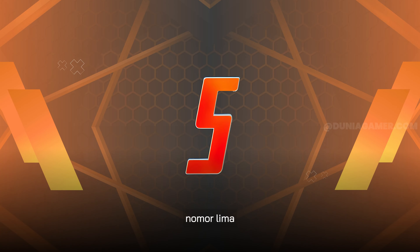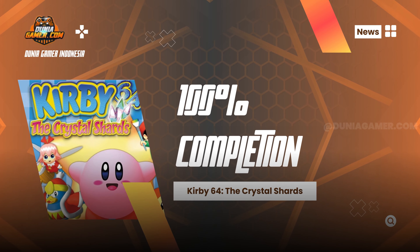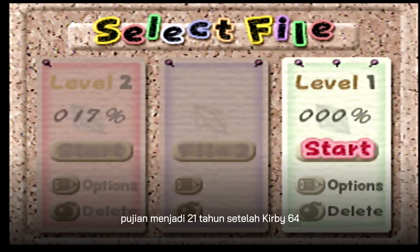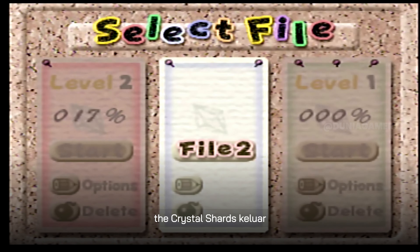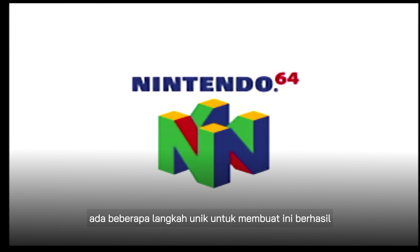Number 5. 21 years after Kirby 64: The Crystal Shards came out, a player named Someone2639 found a cheat to skip all the gameplay and create a save file with 100% completion. Who needs to earn it the hard way, right? There are some quirky steps to make this work.